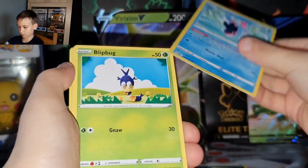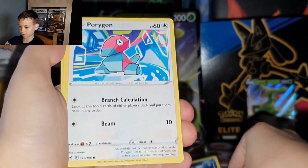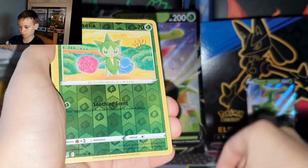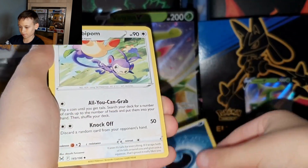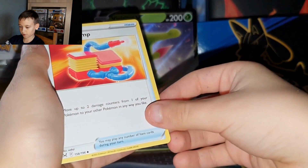We've got Theon, Blipbug, Inkay, Orygon, Rosalia, Rosalia reverse holo again, Dust, Tops, Energy, Damage Pump.